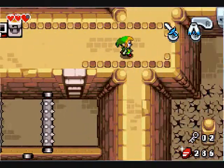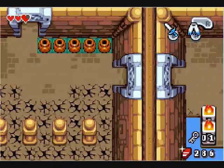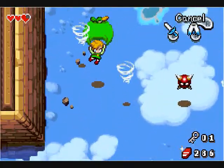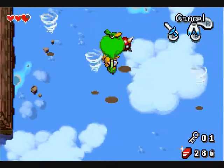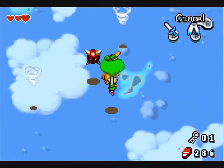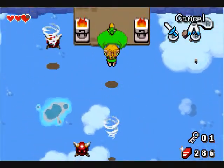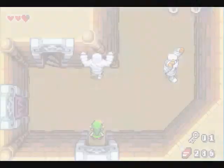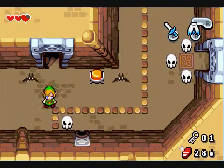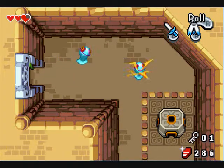We're gonna be needing these small keys for later. Alright, and in the next room — floating bombs. This is gonna be a bit challenging. Just try to avoid them as best as you can, because if you get hit by them, they'll explode and you'll float in the nothingness and lose health. But we made it. Watch out for mummies — there's a lot of them in this area.